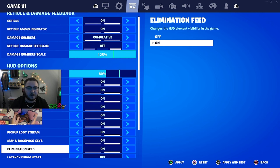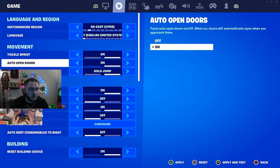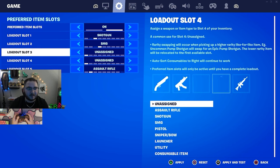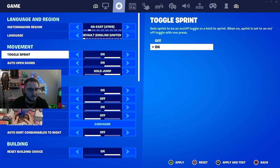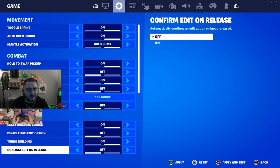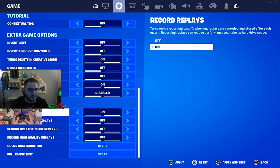Going through the default settings: mantle activation is hold, auto open doors is on. For preferred item slots I keep my shotgun in slot one, SMG in slot two, and assault rifle in my last slot so I can switch through them easily with one tap of a bumper. Pre-edits are technically on but I kept it that way because you used to be able to grab edits from farther away. I do not use edit on release — I confirm everything with R1.